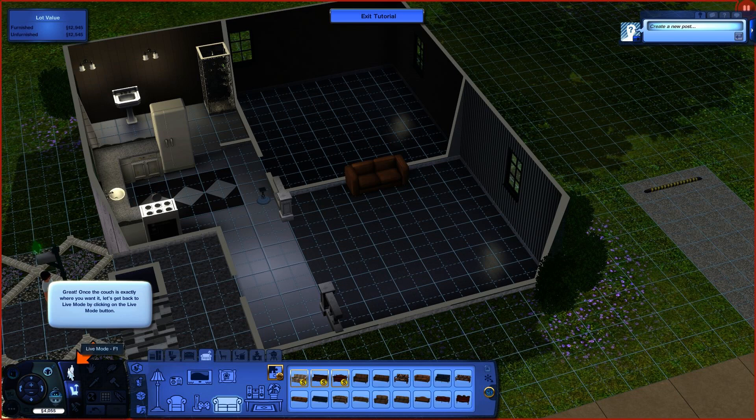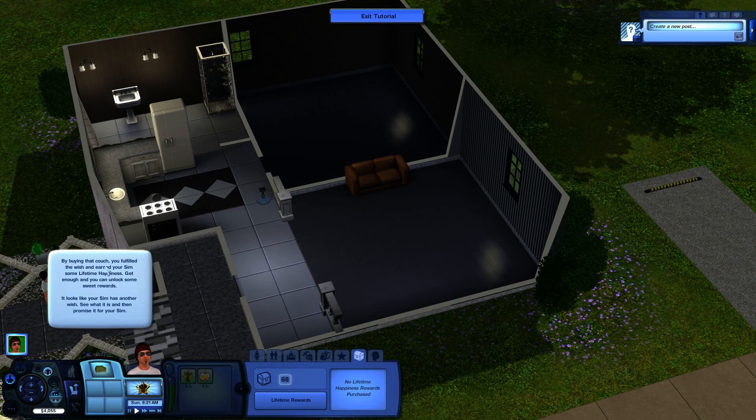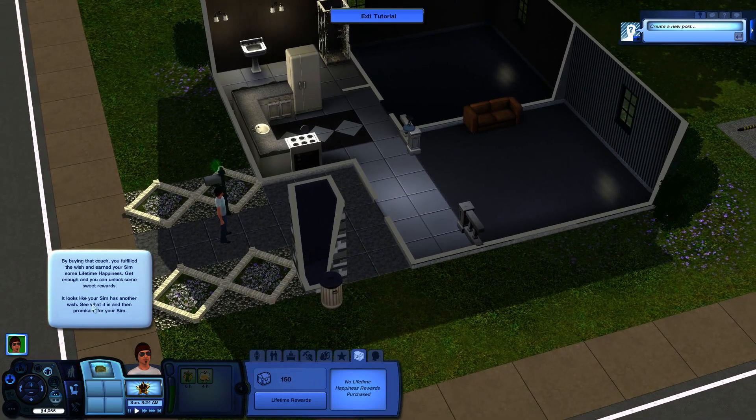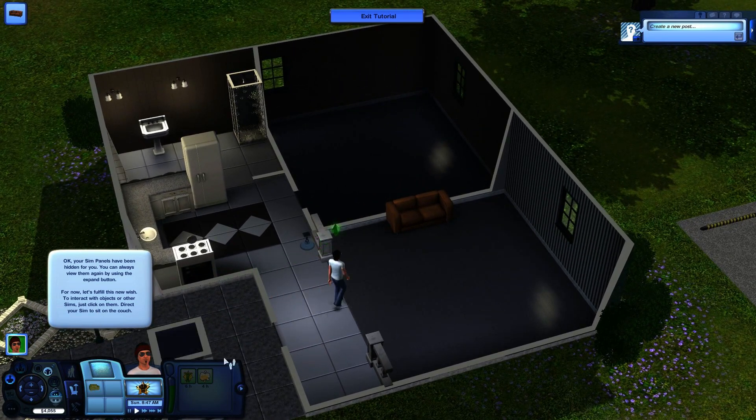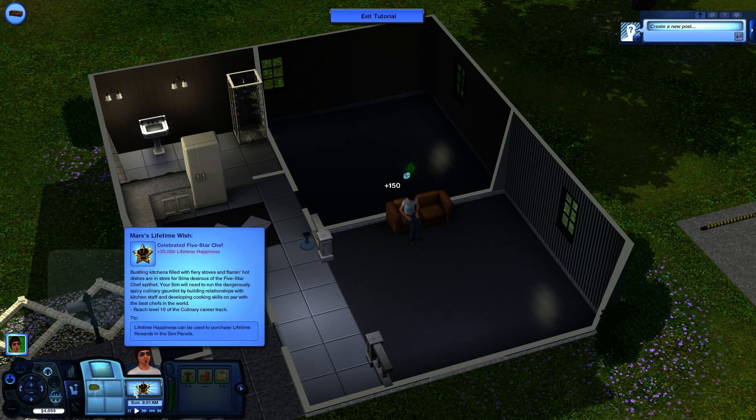Once the couch is exactly where you want it, let's get back into live mode. There we go. By buying that couch, you fulfilled the wish and earned your sim's lifetime happiness. Perfect. Get enough of it and unlock some sweet rewards. It looks like your sim has another wish — see what it is. Alright, let's check this out. Your sim panels have been hidden. You can always view them again by using the expand button. Let's fulfill the new wish — let's get our sim to go sit on the couch. Yeah, look at that. Marsman is quite happy here on the couch.